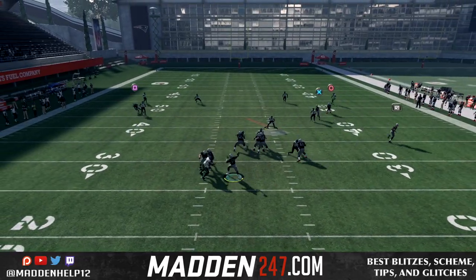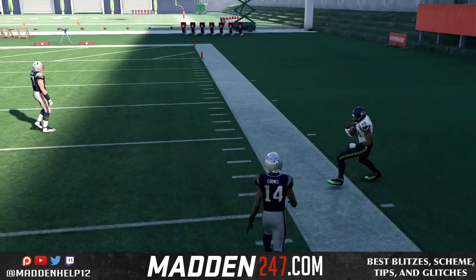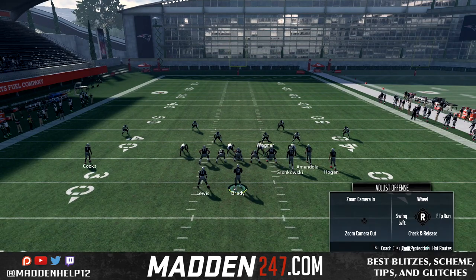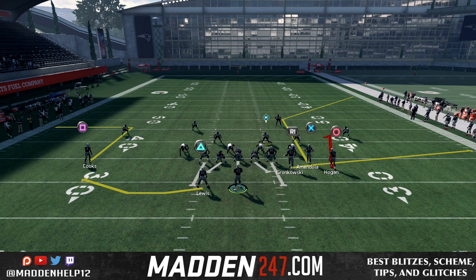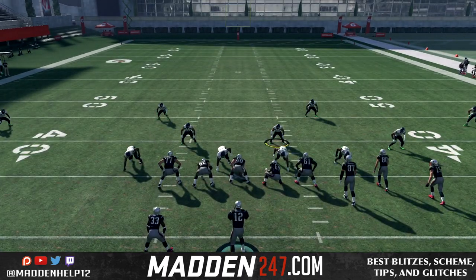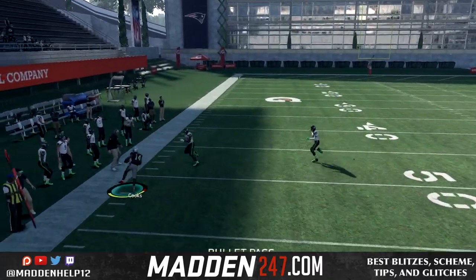If we just block the running back, you see how he's going to play the out route. So we need that swing route from the running back to draw that quarter flat down. Watch right here — we're going to do the same thing except we're going to put the running back on a swing route. The linebacker is going to bite down to the running back's route, and that's what we want to be able to complete that out route to the receiver.